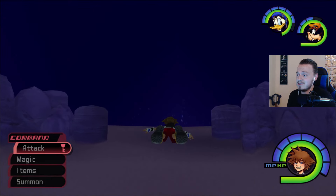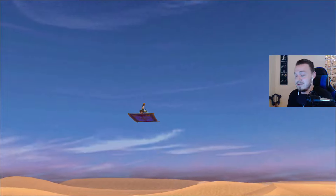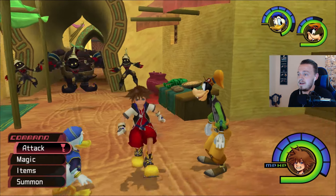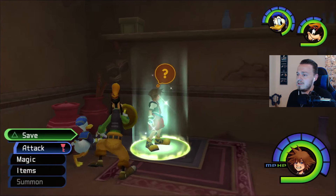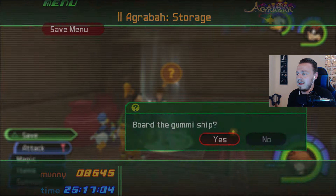But yeah, so we've got all the Trinities up until this point in the game. Once we get to Hollow Bastion we can finally get the last of them. And the Dalmatians — I'll probably do another day. I don't know if I want to go grab those, at least not right now.